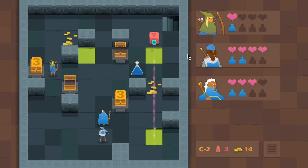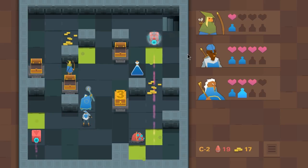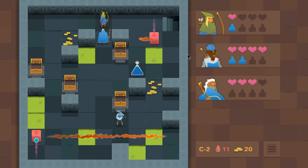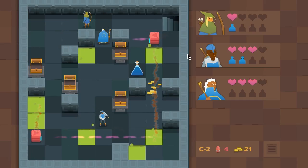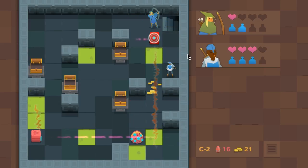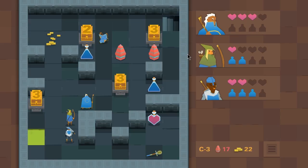You end up controlling up to three people all at the same time. There have been levels where I've gone into it with two, and then there are two more guys just sleeping — which is how you find new characters, they're just sleeping on the ground. It looks like there's a spot for a fourth, but as soon as you pick up one person from the level, the others disappear. As your party grows, you are controlling all of your characters at the same time, so you have to use obstacles and enemies to your advantage, not to straight up murder all your guys.